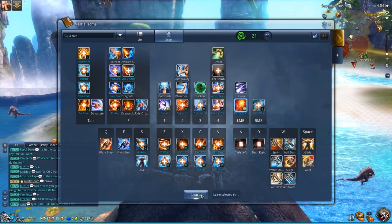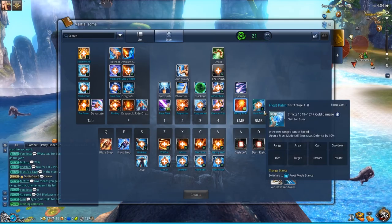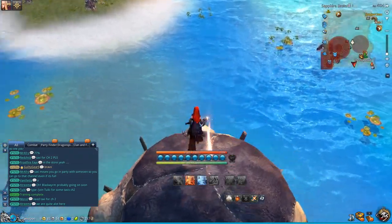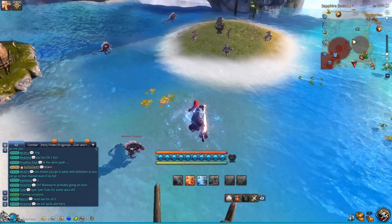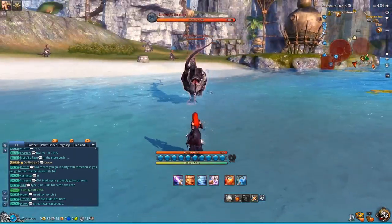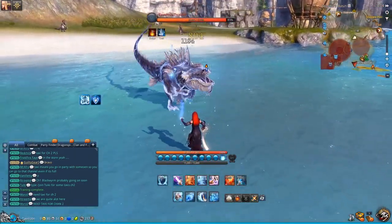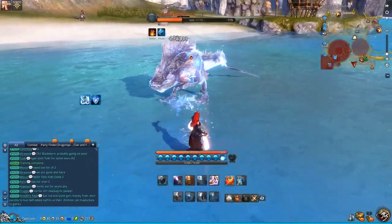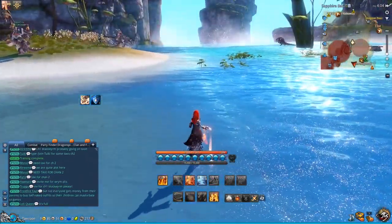This is essentially the basics of the skill build. You don't need any other skills to deal almost all of your damage. What the build looks like is you press left mouse button, right mouse button, and 1 key, and you do this over and over again in any order — just spam away.